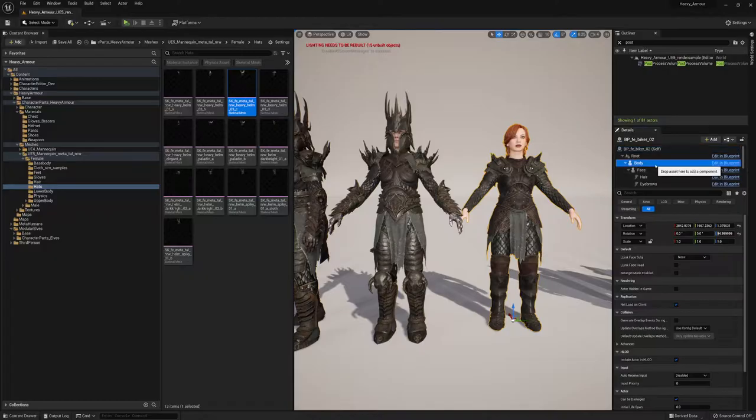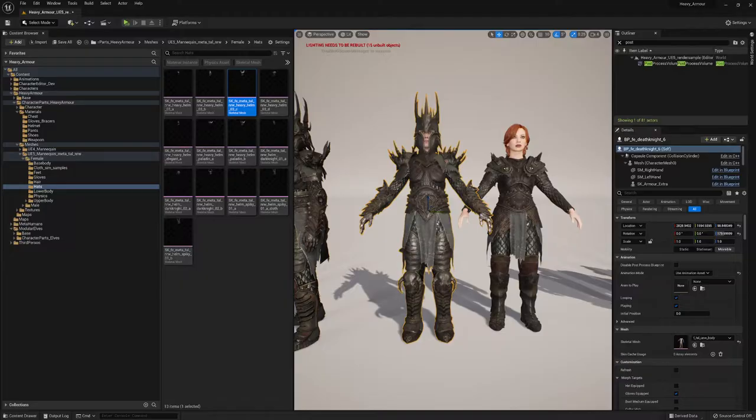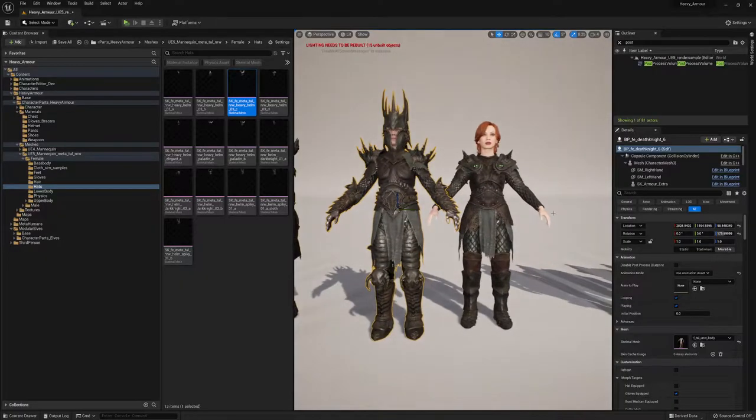This is based now on the tall underweight proportions, and this lady here as well is on the normal weight. Everything is a little bit more thin on the underweight proportions because the hip area is more thin compared to the normal weight, but this could also work — it depends on what you have in mind.